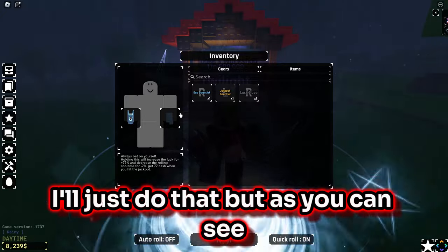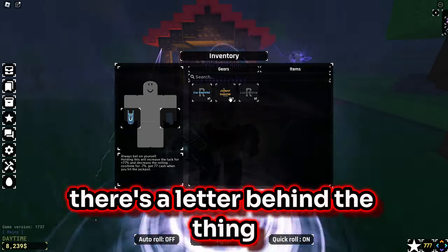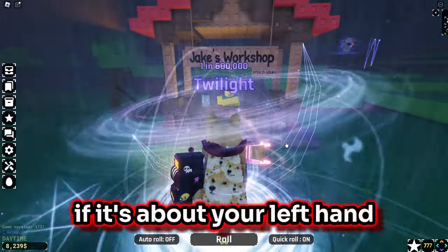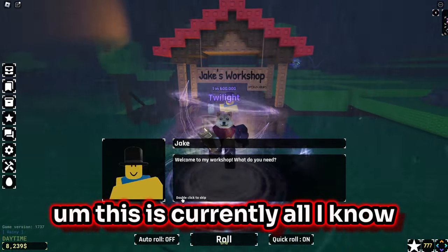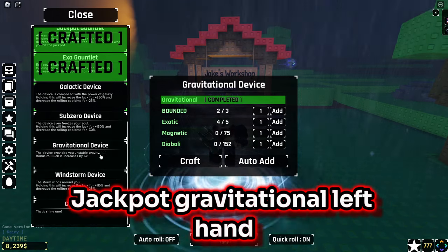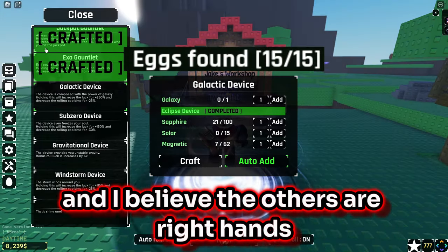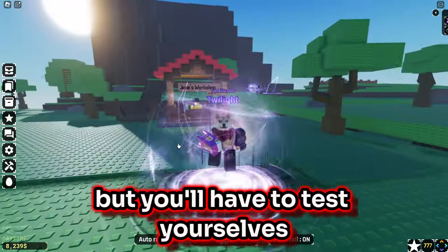Jackpot goes on my left hand. As you can see, there's a letter behind the item which will tell you if it's a right hand or left hand glove. From what I know, Jackpot and Gravitation are left hand — that's all I know — and I believe the others are right hands, but you'll have to assess yourselves.